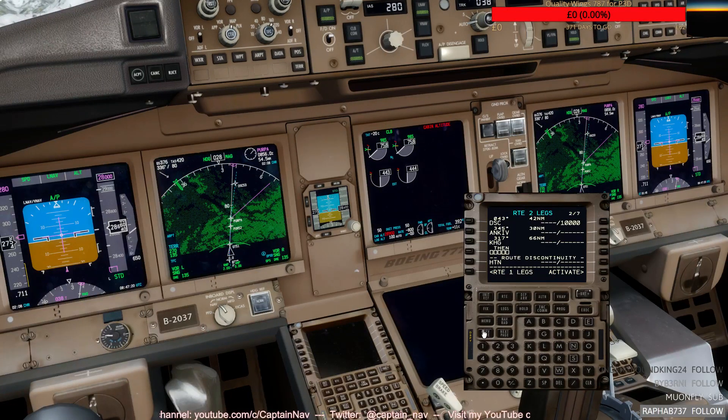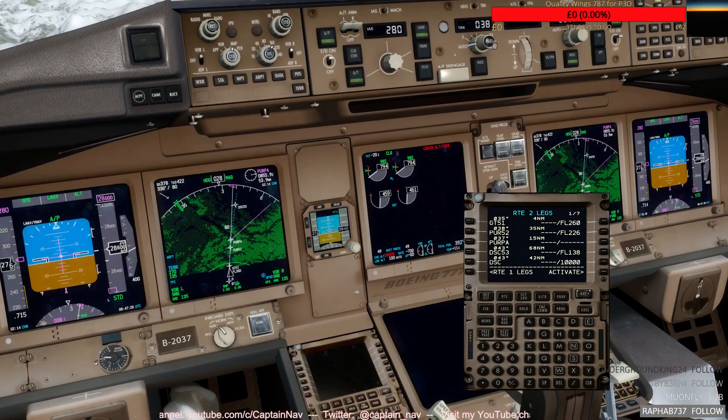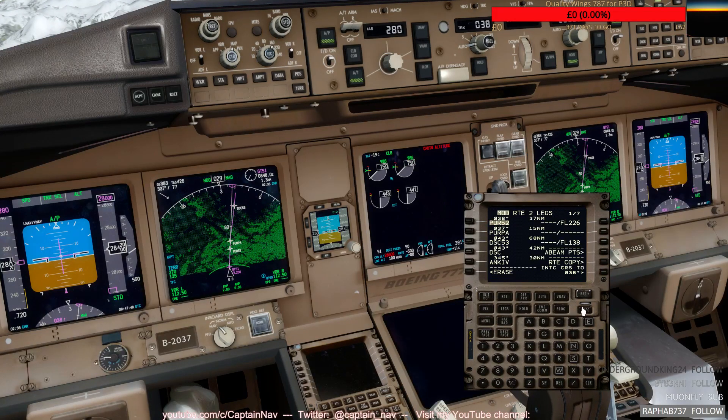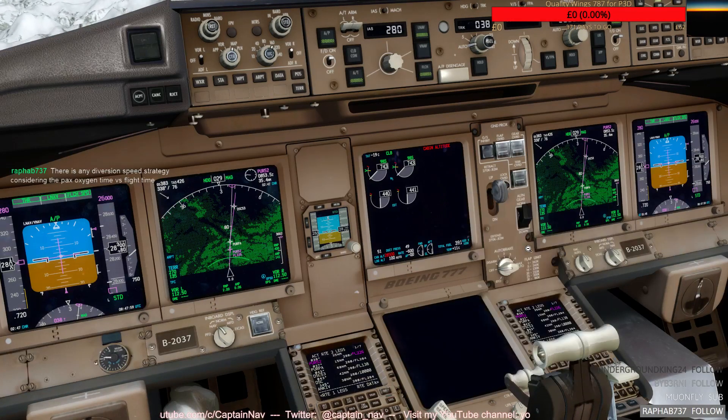For the navigation, what we can do is activate this. We would have stayed pretty much on the airway. Go track select, activate that since we're going to fly there, and execute. And now we can go back to air nav to navigate there. Taking it - so now we've passed Golf Tango 51.